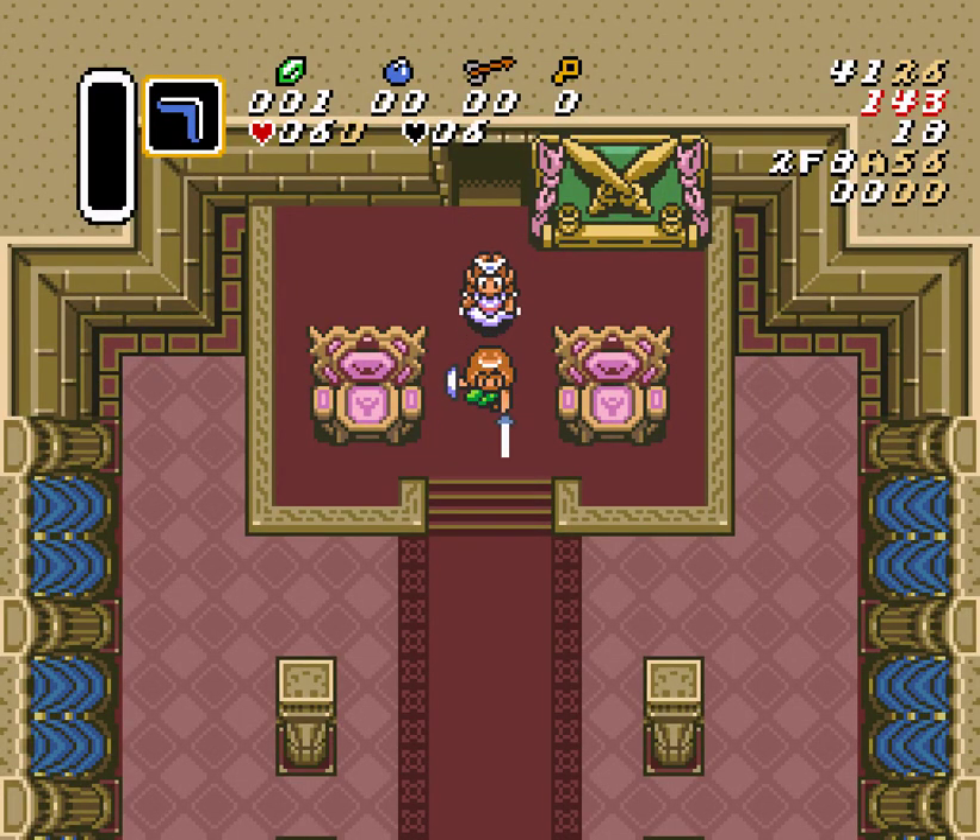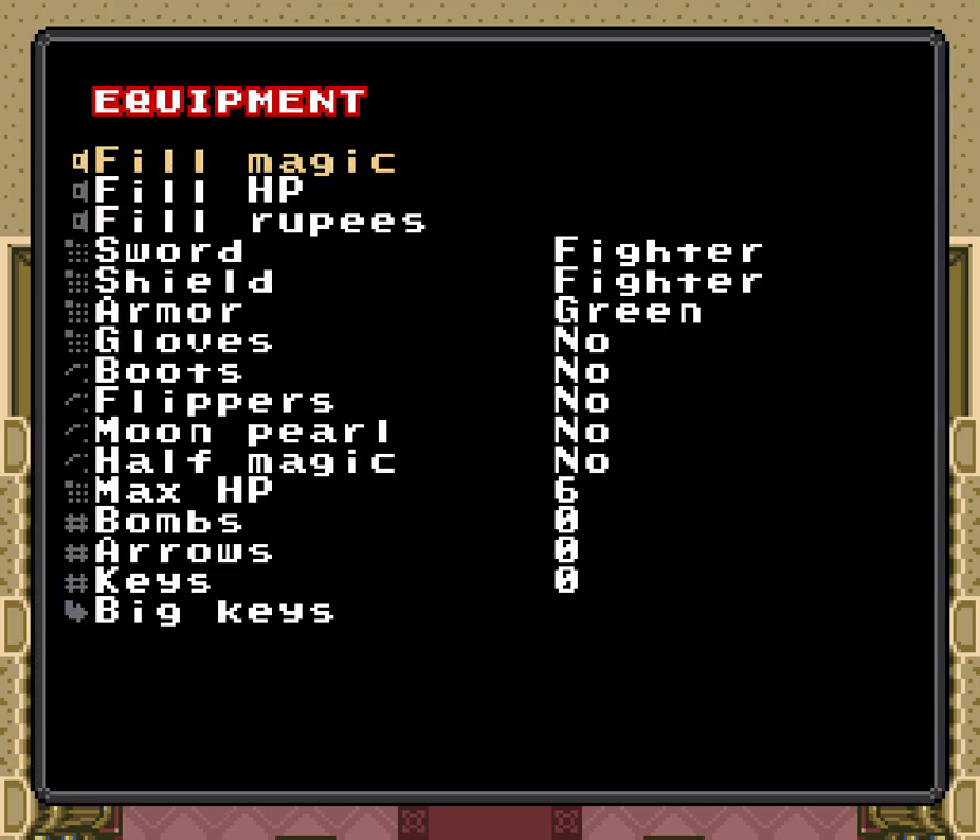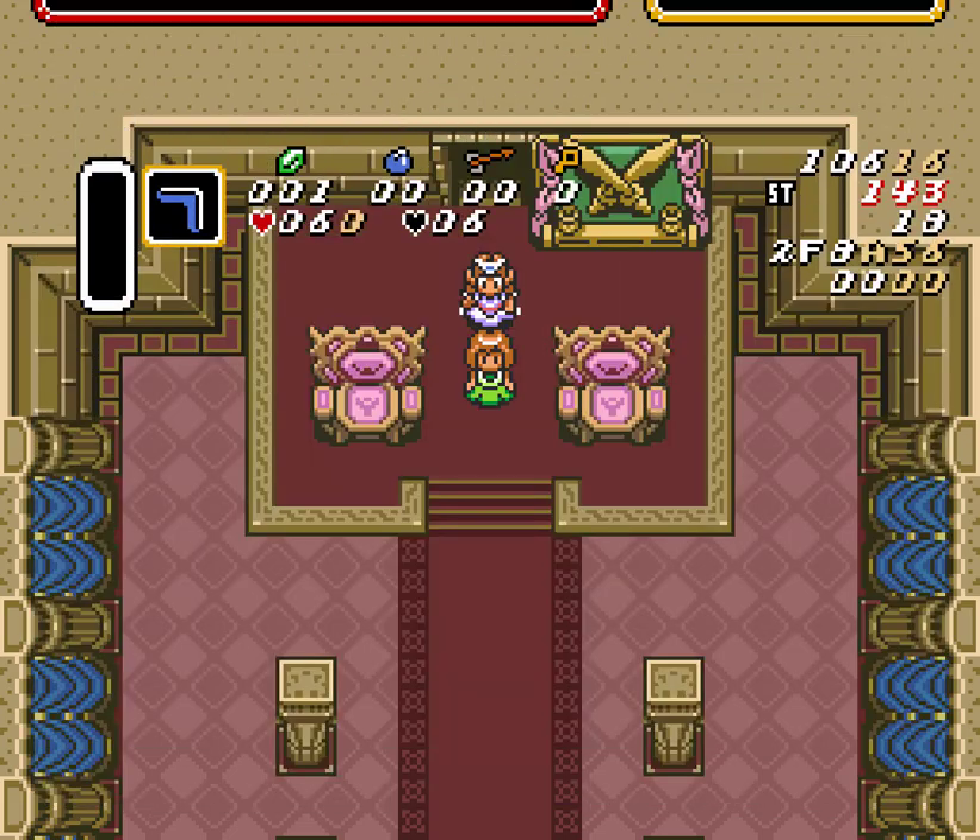Hey there, this is Koi and my buddy Zelda. We are going to learn the escape darkrooms up to Dark Cross with absolutely no items, so I promise I won't use the sword right here. We'll take off the sword and the shield too.